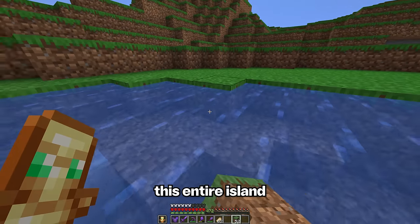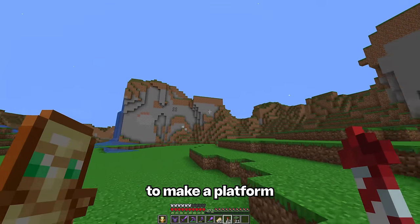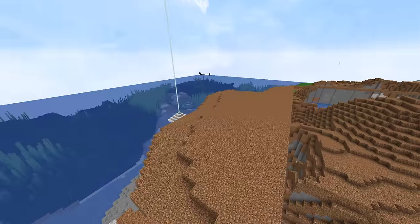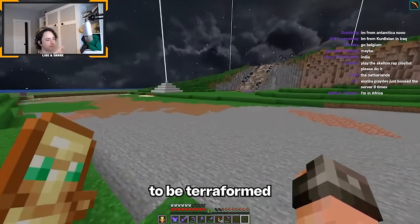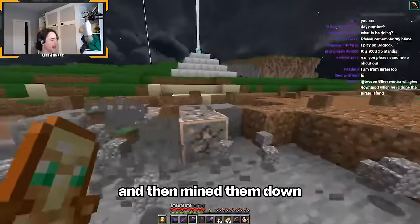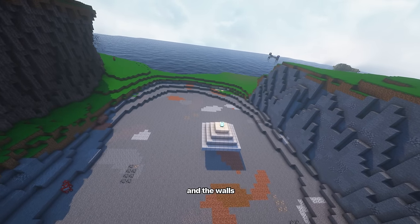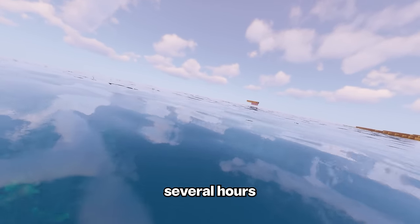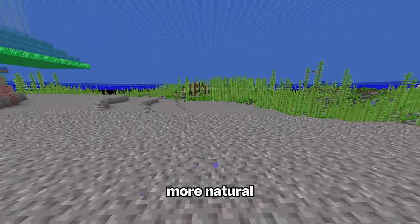It's time to terraform this entire island. I'm gonna first fill in all of these open spots and then make a platform for the future castle. It looks like the inner parts also need to be terraformed — I first cleared all of the water away and then mined them down. From there I replaced the floors and the walls to make them look much more rough and random. After that I spent several hours mining all of this flat land around the island down so it would look more natural.